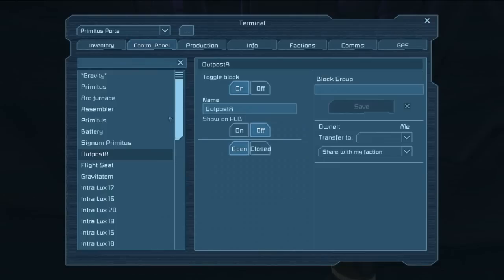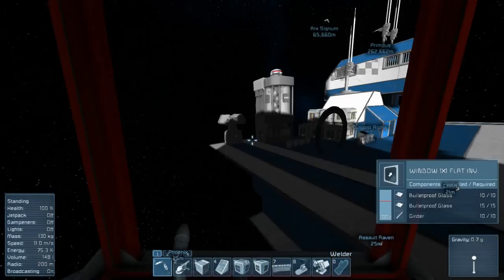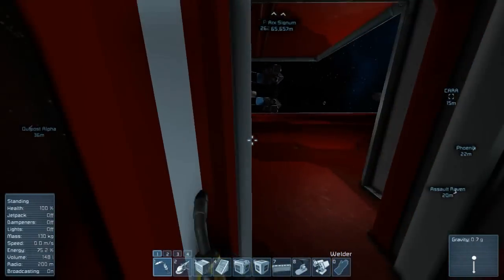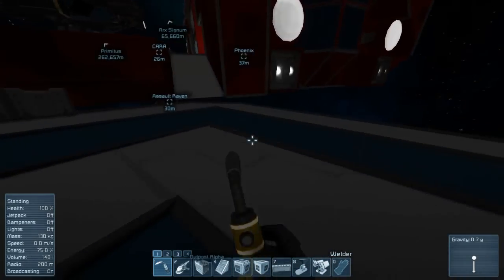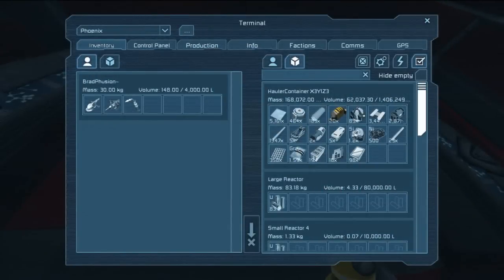I just wanted to make sure the gate at Primetus wasn't stuck open — which it was, kind of. So now this should turn off, and we'll dial back to the Phoenix because we don't necessarily need to go to the outpost just yet. But the outpost will provide us with resources if we ever need to actually go there. There we go — and I went right to the front. So that's that done. We now have a Stargate down here, which I think looks pretty damn cool.